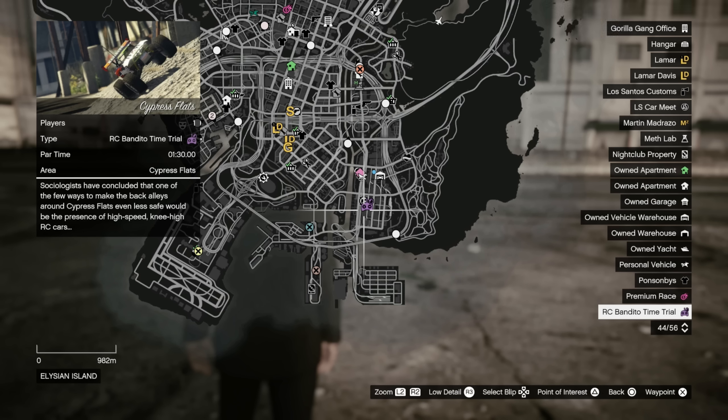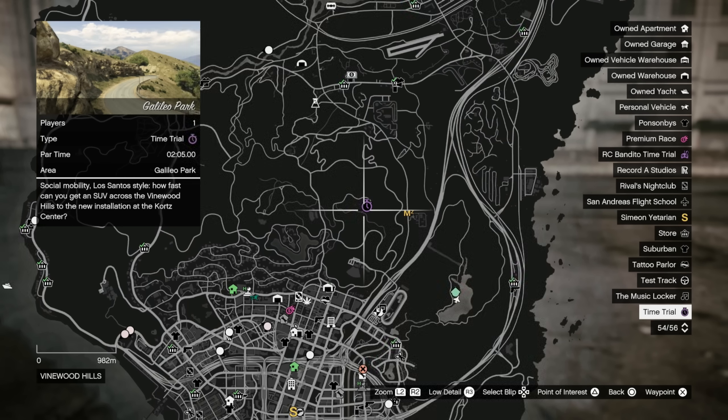Finishing off with time trials as always. For you next-gen guys, the HSW Time Trial this week is East Vinewood. For everyone, your RC Time Trial this week is Cypress Flats, and your normal Time Trial is Galileo Park.